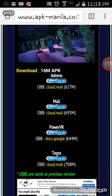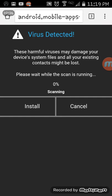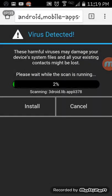So if you have Adreno, you're going to download that one. Press Cloud Mail and hit Download Now. Let me press that right now.